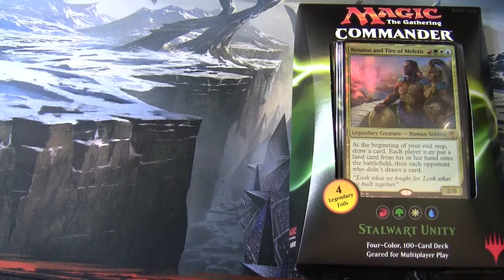Hello and welcome to another Magic the Gathering video. We're on the fourth of the five Commander 2016 products now. This is called Stalwart Unity and the lead commander is Kynias and Tyro of Miletus — it's red, green, white, and blue.